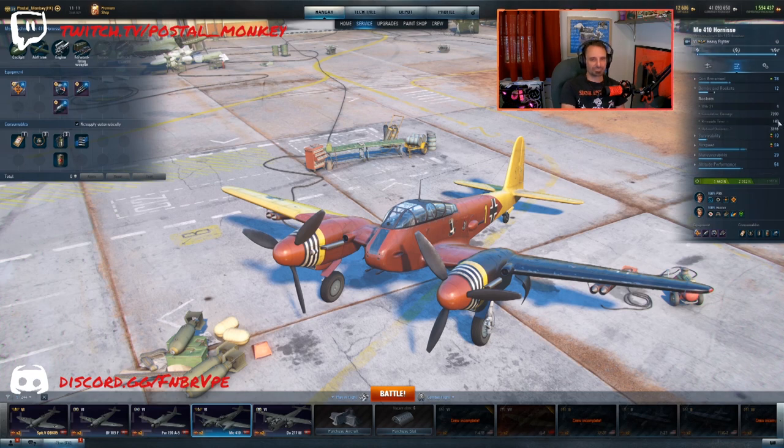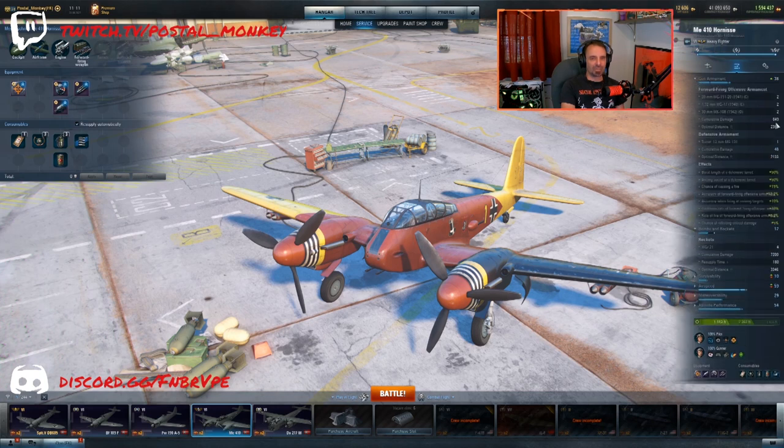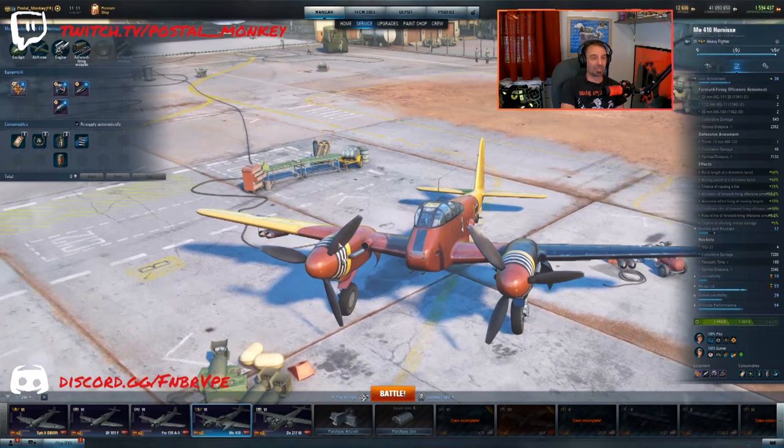Each of these rockets, instead of doing 7,200, you're going to be putting out closer to 8,000 damage. Not a huge buff to the rockets, but quite a huge buff to the guns. At tier 6, I'm putting out 650 damage per second right now. An additional 65 DPS is not going to be a bad thing by any means. Especially at tier 6, it's already a very strong plane — plus 10% is going to be significant.